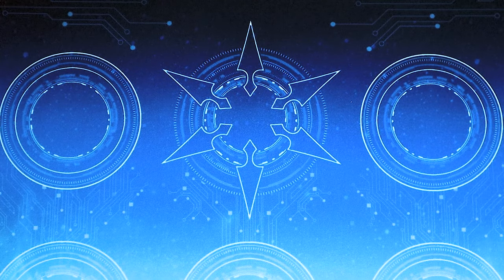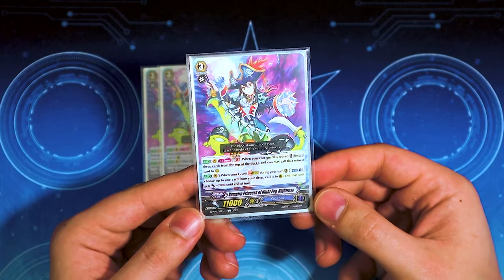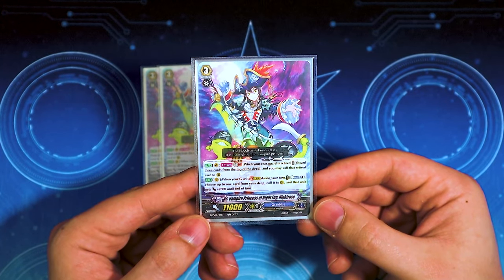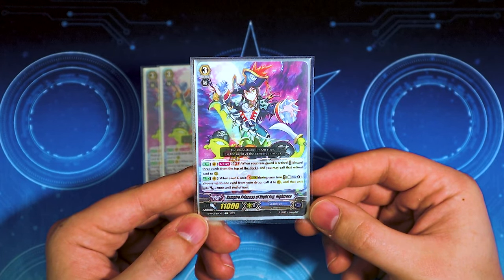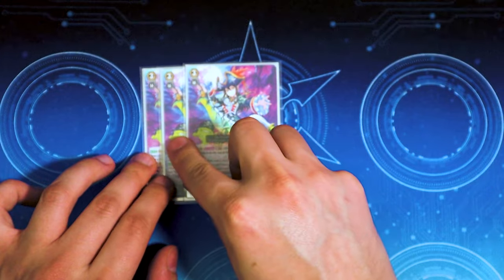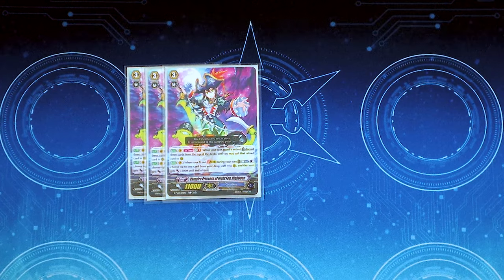For normal unit grade threes, we got our three copies of G Night Rose. This is the original Night Rose from G-era. It has that GB2 where when something's retired, you mill three to call it back. And then it's got that stride skill — pick a card from drop, call it, and it gets 2k. Very good for stride skill, and it's got a very cool defensive ability too.